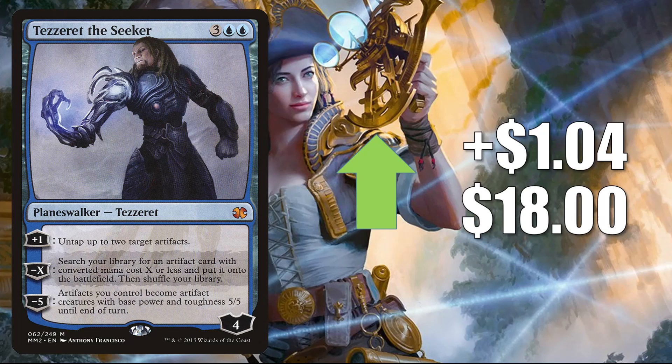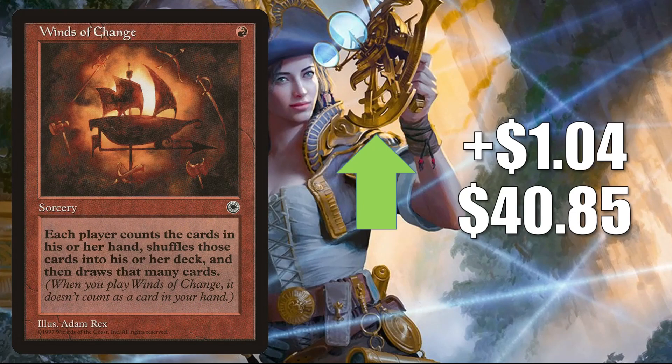Tezzeret the Seeker from Modern Masters 2015 up $1.04 to $18.00 — very popular Commander card in builds like Urza Lord High Artificer, Breya Etherium Shaper, and more. Winds of Change — the copy from Portal — goes up $1.04 to $40.85. This copy is getting harder and harder to find in good condition and does look like it's drying up online a little this week. This does see Commander play in Nekusar the Mind Razer and more.